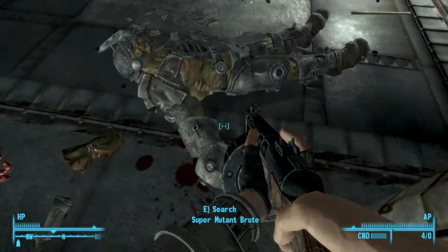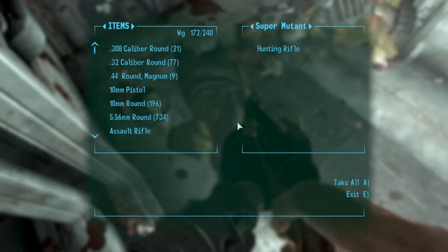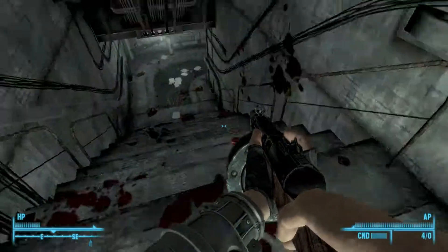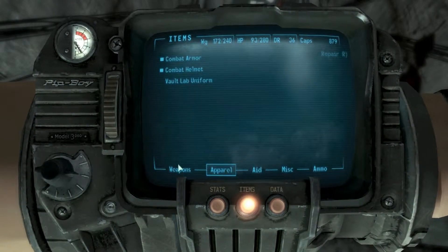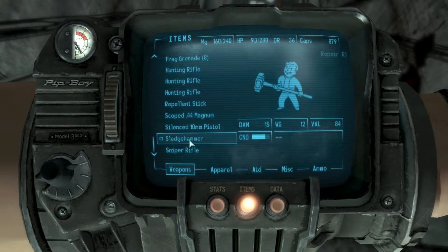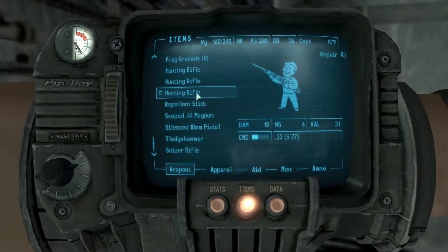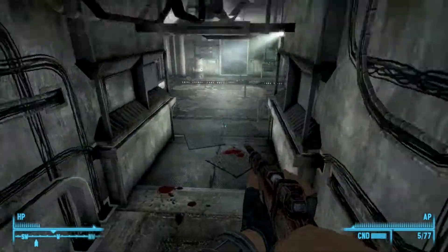Frag grenades... we can take that sledgehammer and repair ours up some more, which will be useful. Hunting rifle... we'll go ahead and do that because sledgehammers are kind of heavy, so they take up some extra room. The way to deal with that is just to repair it, and now it does 15 damage. My shotgun's actually taken quite a beating here, so we'll just switch off to the hunting rifle again.